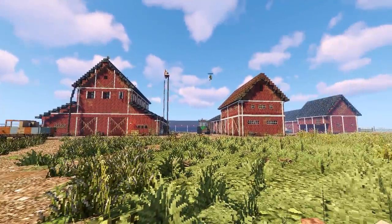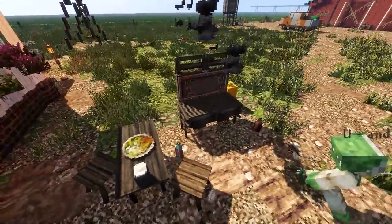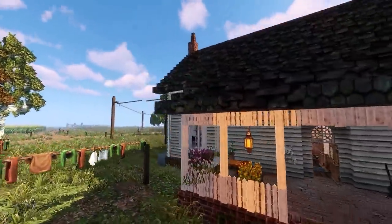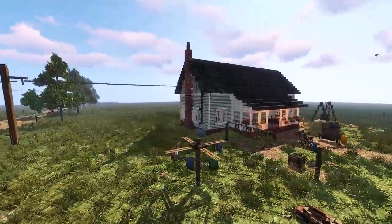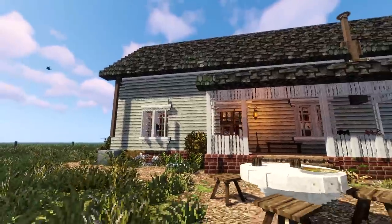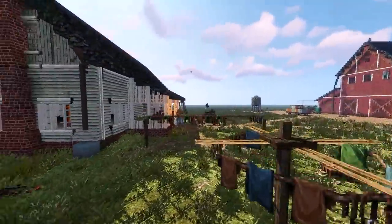We're going to be looking at this for quite a bit of time because there's so much to see. We won't be able to show every single detail, but just look at this barbecue, and look at the bottles — beer bottles or whatever they are. This is insane. Are they having pizza? It's a plate with a meal on it. Conquest Reforge is mostly known for medieval builds, but this is a 20th century American farm. Look at the clothes hanging up — that is amazing. I'm speechless.